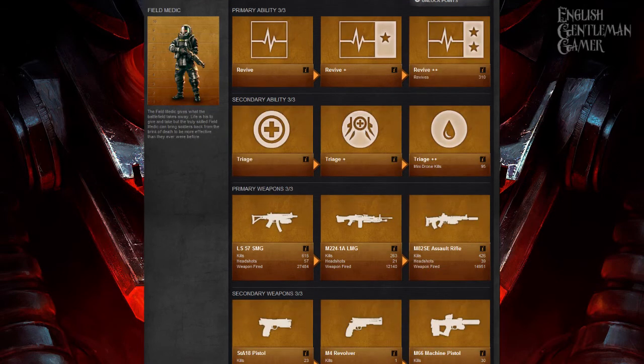On to my favourite class, the field medic — the only one where I've unlocked everything. Revive and Revive plus plus: it doesn't mean you revive over a greater distance, but with Revive plus plus you revive teammates with higher maximum health, higher ammunition levels, and higher grenade levels. So you're doing everyone a favour by reviving.